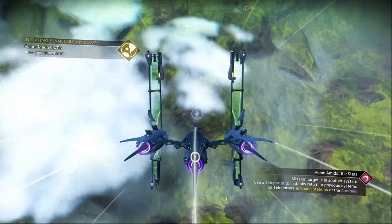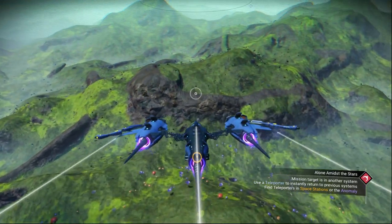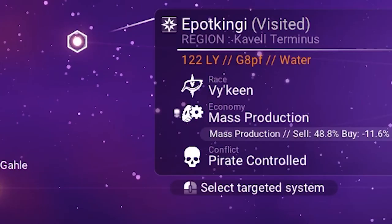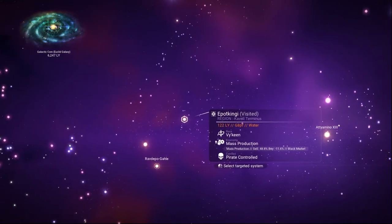The Outlaw update just dropped and I'd like to cover a few things. The Outlaw Station — you can find it in the galaxy map by looking for a system controlled by outlaws. Go to a pirate control system and look around for it.